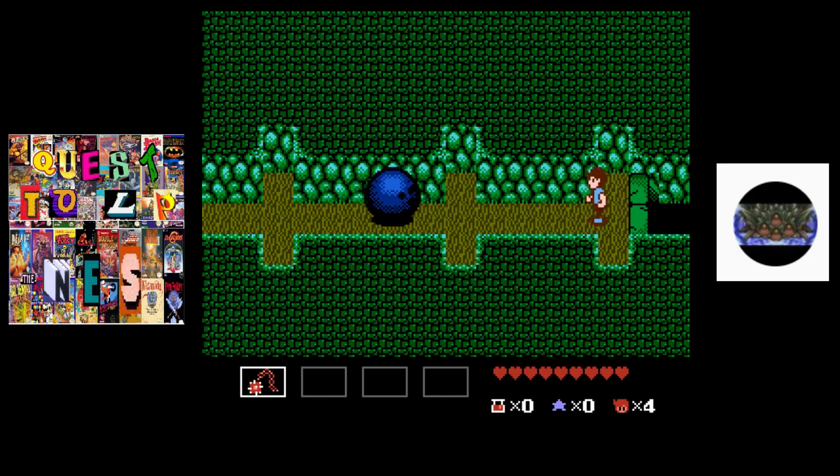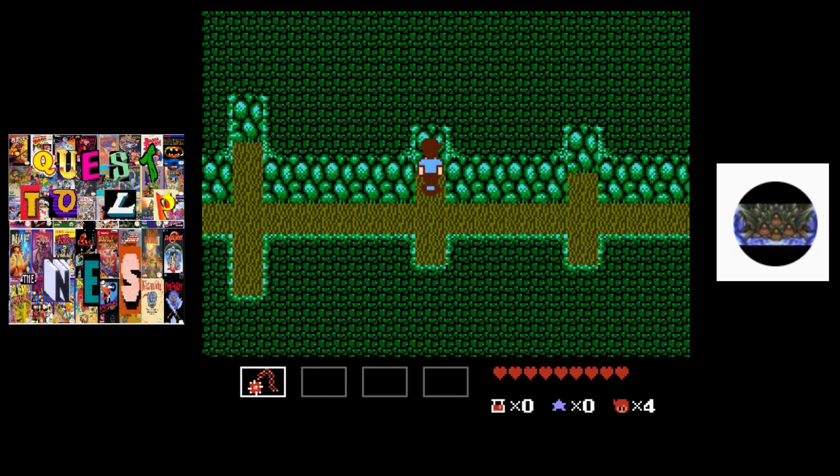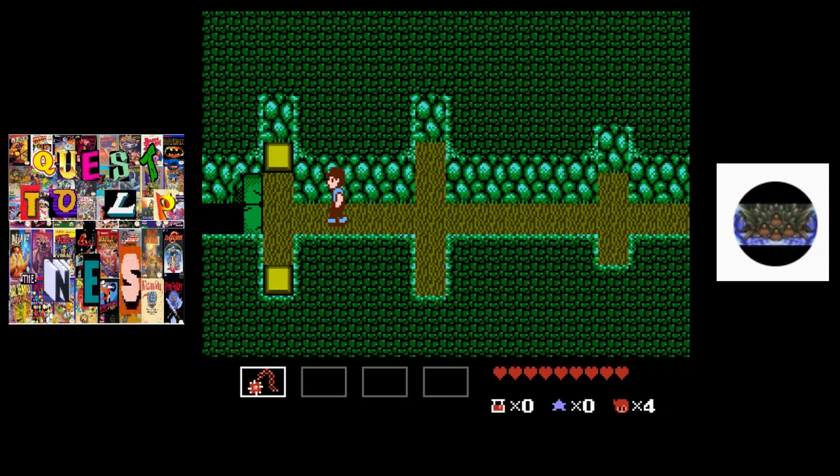Now we got the giant bowling ball. This thing will one-shot you so make sure you stay out of its path. You can hit it to stun it, which we will use later. In this room it's really not necessary though. We definitely want to grab this mirror, then we'll just wait for it to make one more path.